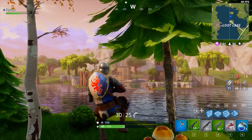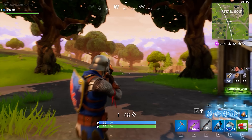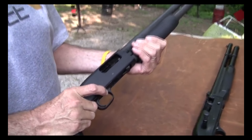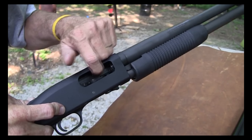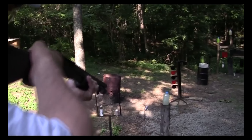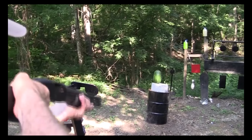Let's get started with the pump shotgun. This is a pump action shotgun — you work the pump to bring the next round into the carrier and then into the chamber. Let's just take this guy out right here. You've been waiting to see that.